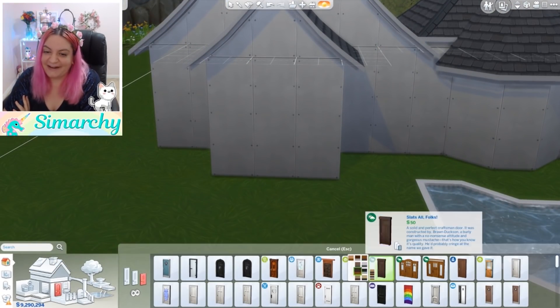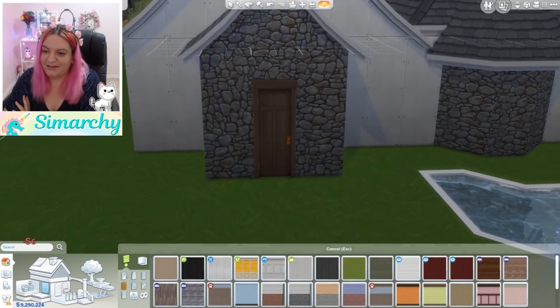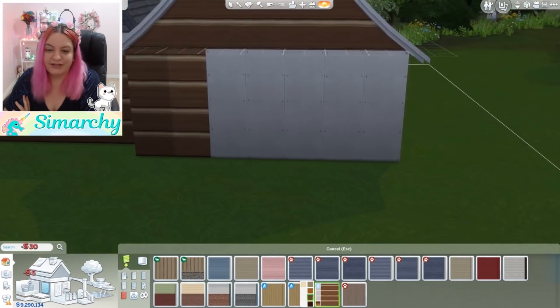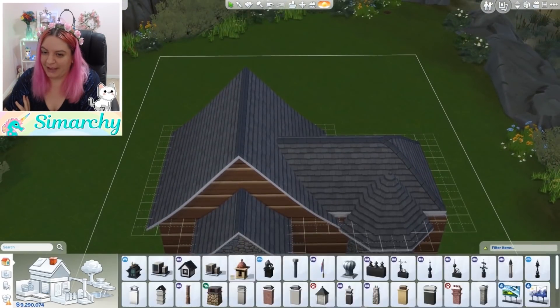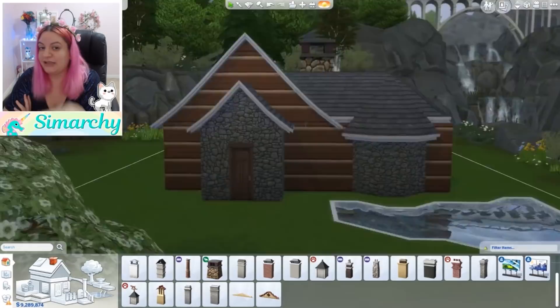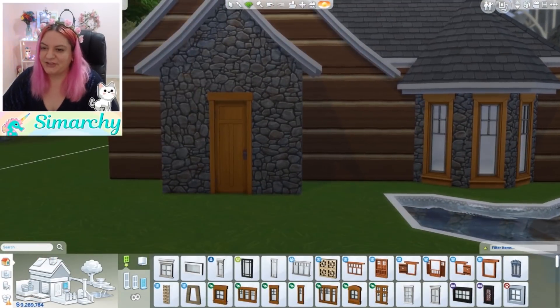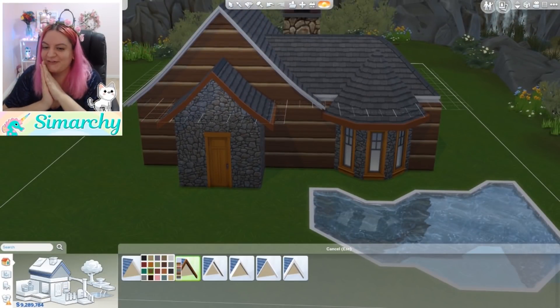This one takes place in the woods. Obviously it is a cozy cabin. I'm using some stone and some wood just to make it look like it has been built up over time — maybe like grandpa built it and passed it down over the generations to his kids. The roofing is a little bit warped, which I thought was totally cute as well.